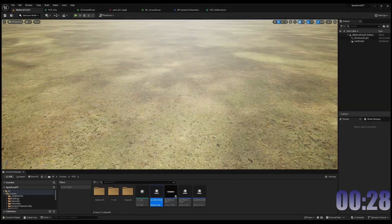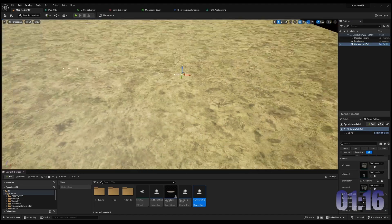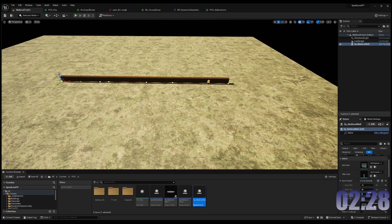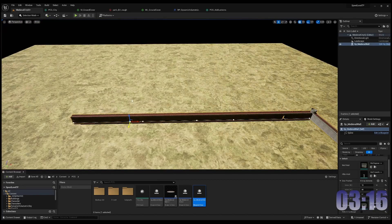Welcome to my speed build of a medieval city. This build was done in about an hour and 15 minutes real time using splines and procedural content generation. Make sure to stay until the end for all the sexy shots and to hear about my upcoming projects. And of course, like and subscribe.